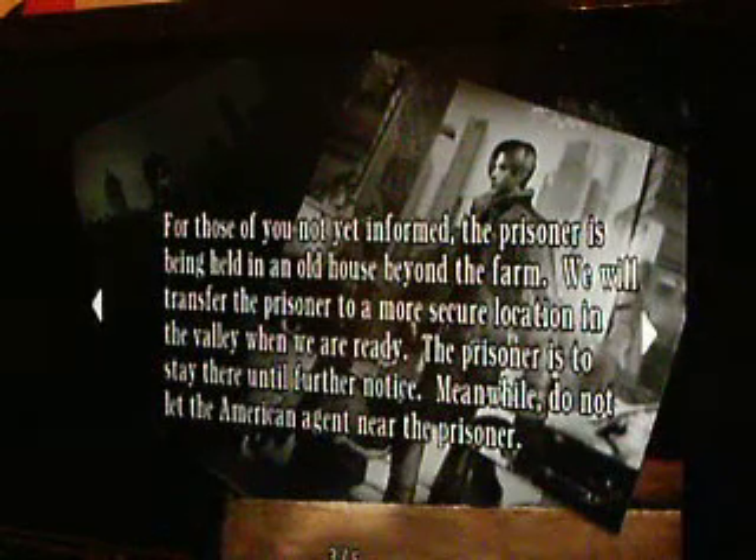After you finish — like if you kill the first Dr. Salvador and you survive him — the second one will not appear. So you don't have to worry about that. Only do that if you're really prepared. This note is an alert order: 'Recently there has been information that a United States government agent is here investigating the village. Do not let this American agent make contact with the prisoner. The prisoner is being held in an old house beyond the farm. We will transfer the prisoner to a more secure location in the valley when we are ready. Do not let the American agent near the prisoner.'